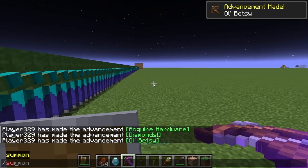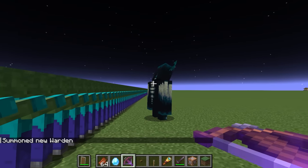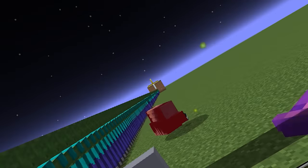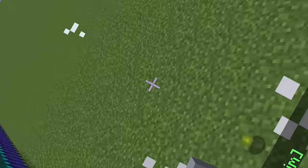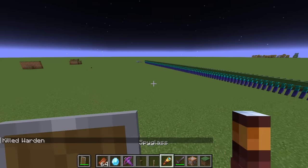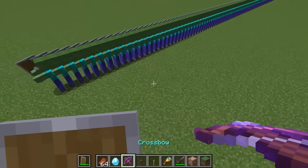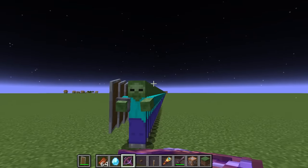What if I summon a warden and then shoot it with a 100,000 miles per hour arrow? Hahaha, very nice. Now let's see how many zombies I can go through with this insane crossbow that shoots a 100,000 miles per hour arrow.